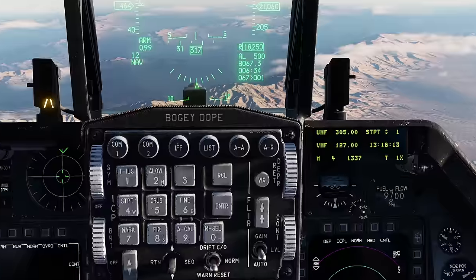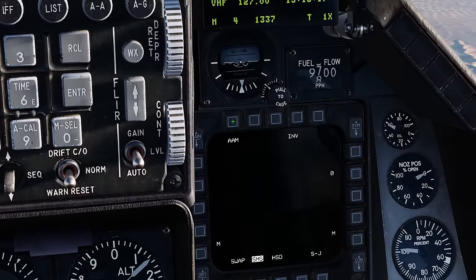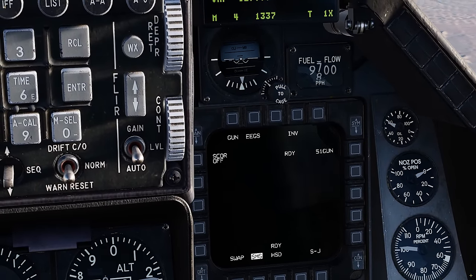There are two ways to activate your EGS gun sight. You can put your master mode into air-to-air and then hit AAM. That'll turn on your gun, and it'll automatically be in your EGS mode.